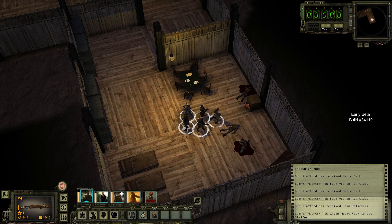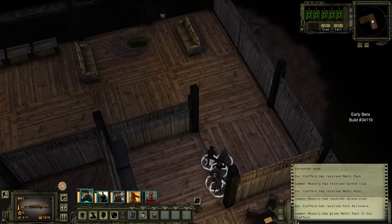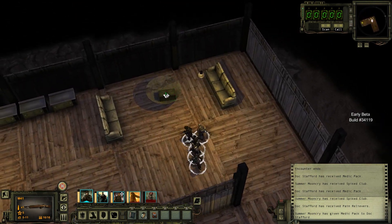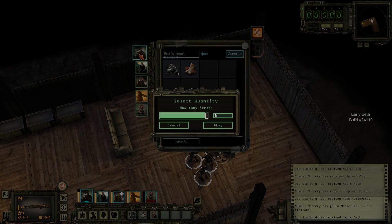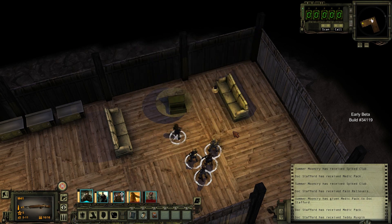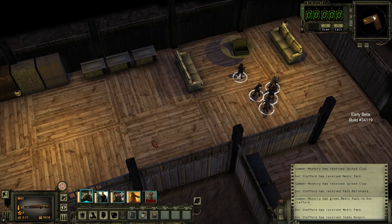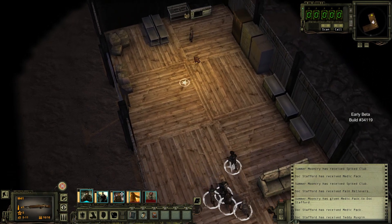Her dowry's in the safe, which we're not going to steal from her. However, there was something over here that we could snag — some ammo and a Teddy Ruxpin. Absolutely taking that with us because that's awesome. I love that that kind of stuff's in the game, I absolutely love it.